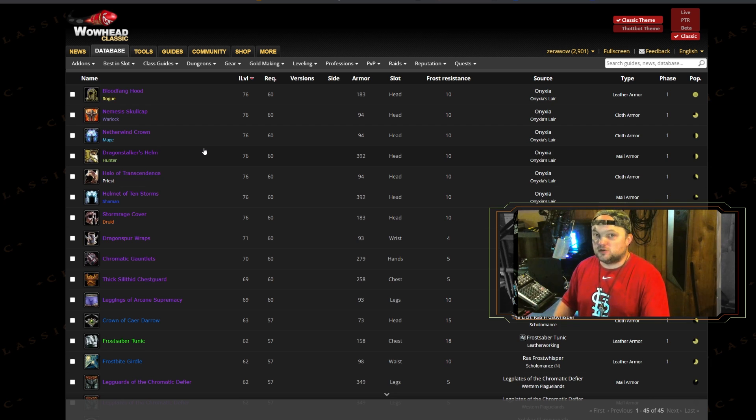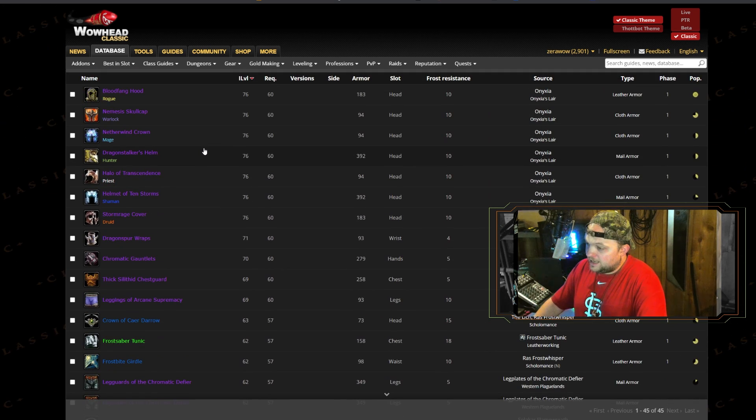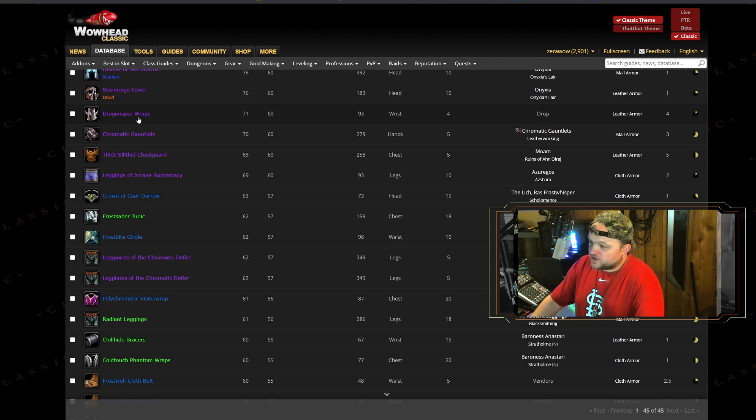Beyond that, there's the random 0.03% drop chance, because some items can roll arcane, nature, or frost — so there are ways to work around it. The Gift helm out of UBRS is another fine example. There are other ways to get pieces, but for the most part this filter is where you'll find your answers. The Dragon Stalker Helmet is a clear winner here — a great piece.